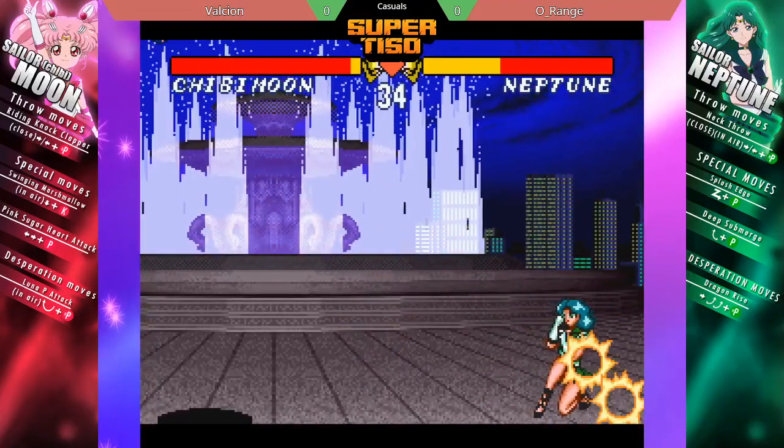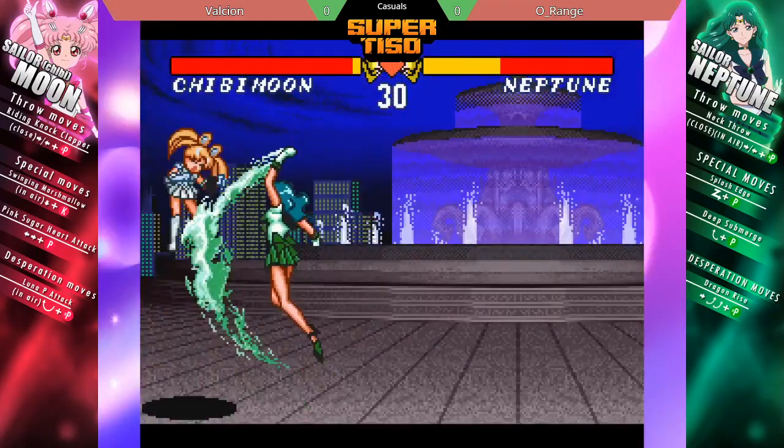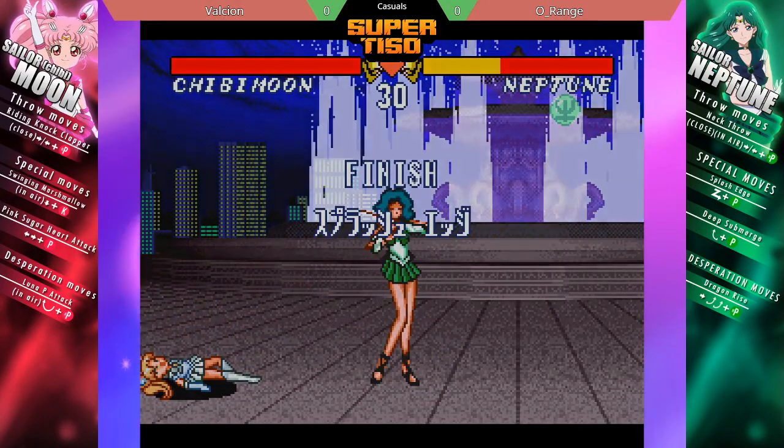For the characters you're seeing right now, Neptune is pretty much your shoto character with a DP and a fireball — and in fact those are her only two special moves.